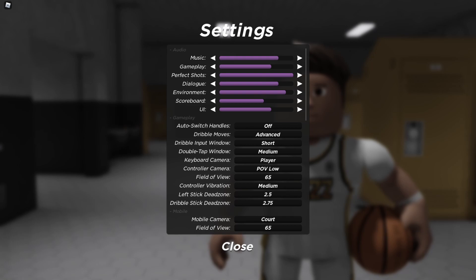Controller vibration medium — I might turn that off. Dribble stick dead zone is 2.75, that's just something I found and it works pretty well. Left stick dead zone 2.5 — I haven't really messed with that, I think I lowered it to 2.5 but that's kind of just the default. And yeah, those are all my settings.